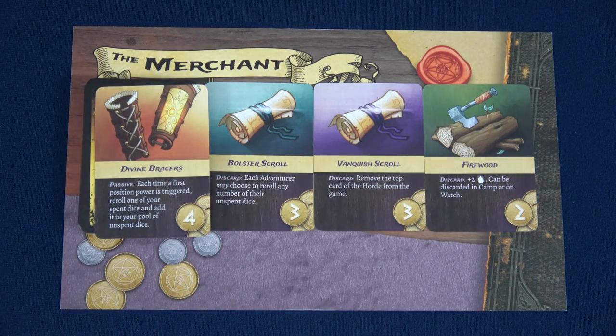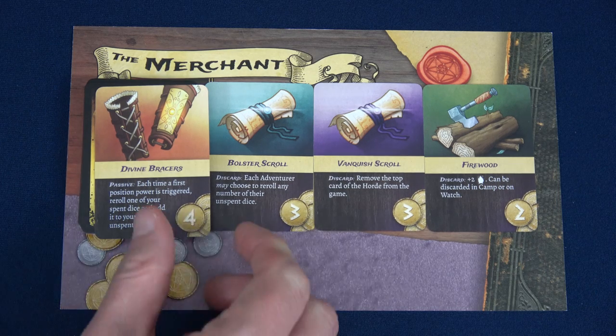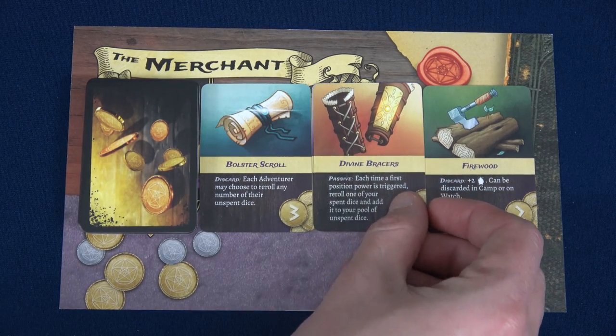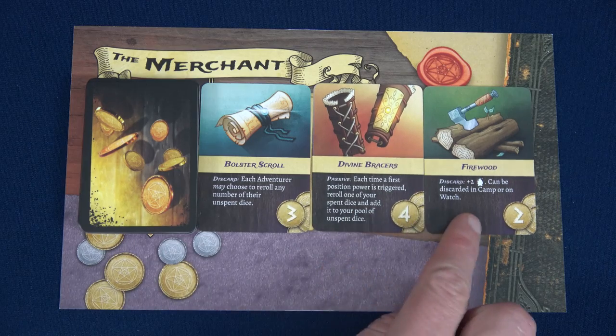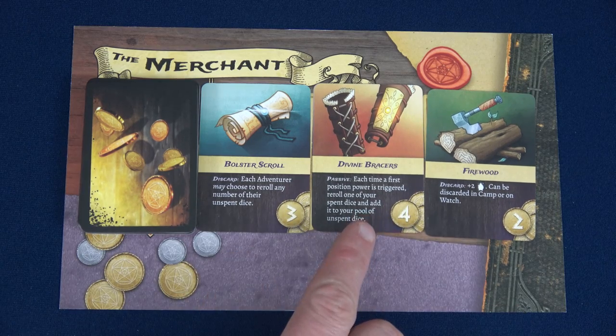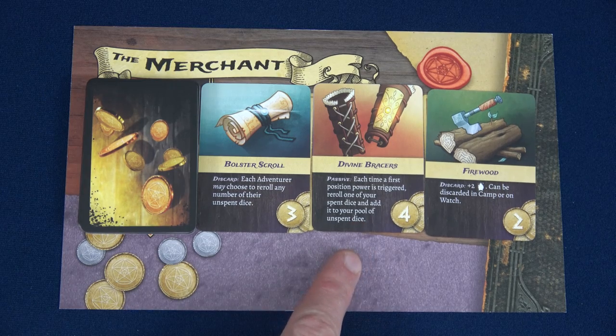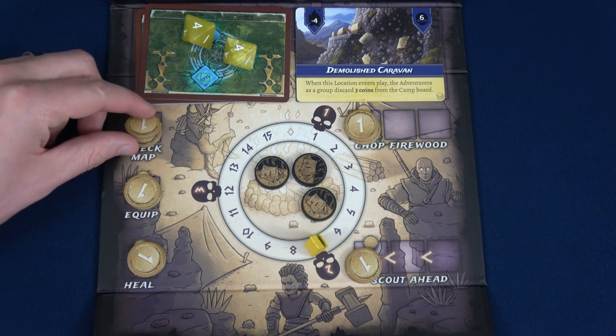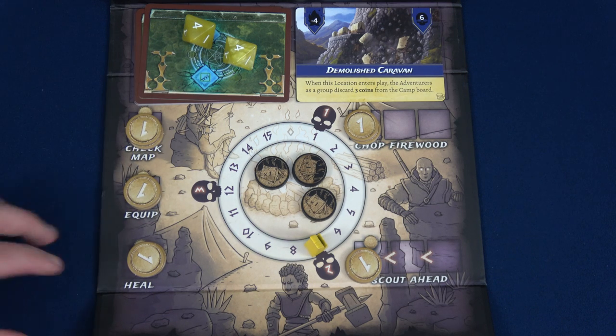We have the Divine Bracers — a passive item. Each time the first player power is triggered, reroll one of your spent dice and add it to your pool of unspent dice. We'll place it on top of the market stack. When you buy the top item, the one below becomes available. Now I have two coins in each of these spots, which is great for the next person going to camp — they can actually get some money.